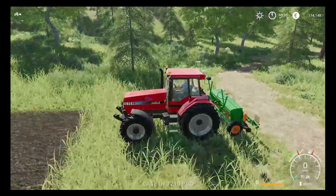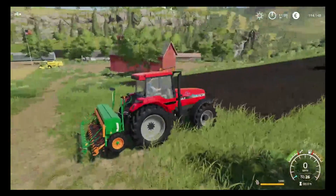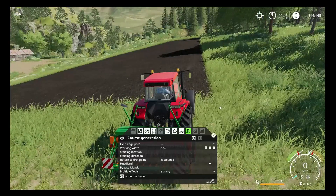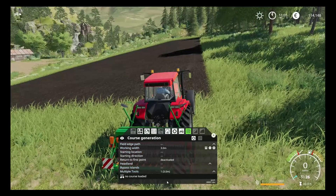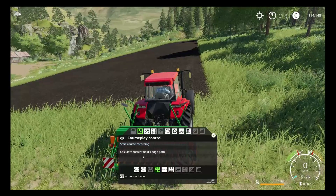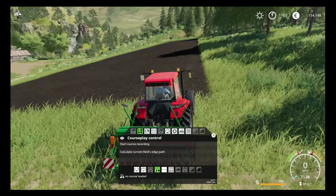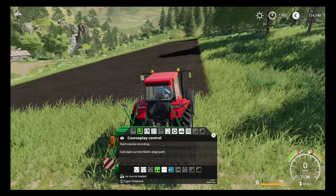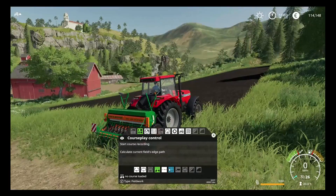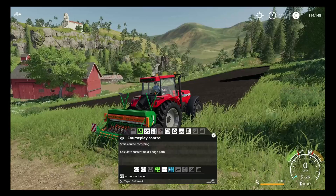To start with seeding, we're going to jump into our Case 7210 with the Amazon D830 Super — it already comes full of grain which is ideal. First thing as always is right-click the mouse to bring up the CoursePlay generation. In CoursePlay control, make sure you select the fourth button from the left which is called 'Fertilizer and Seeding'. If you use the field work toggle instead, your machine will not move — it will get stuck and won't be able to complete the course because it recognizes you have a seeder on the back.